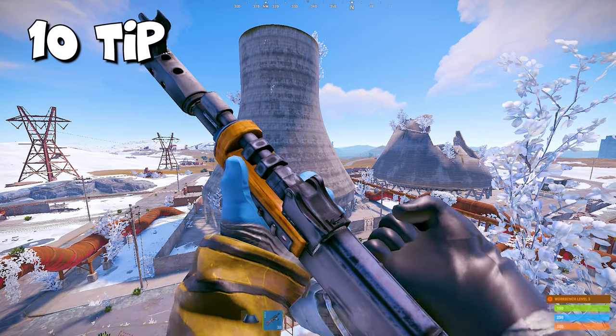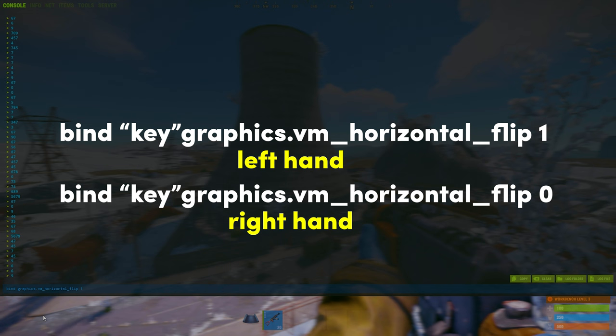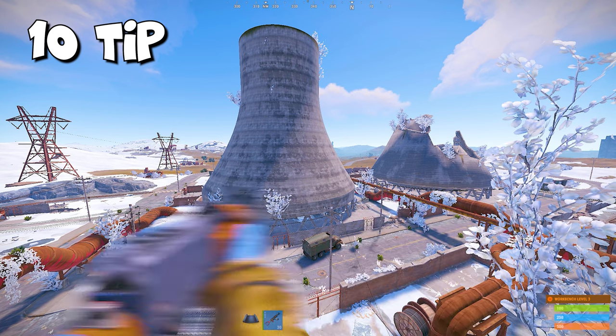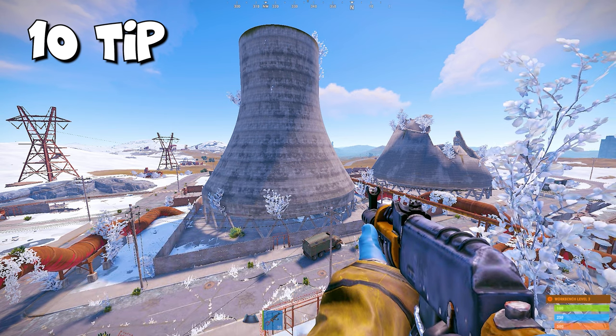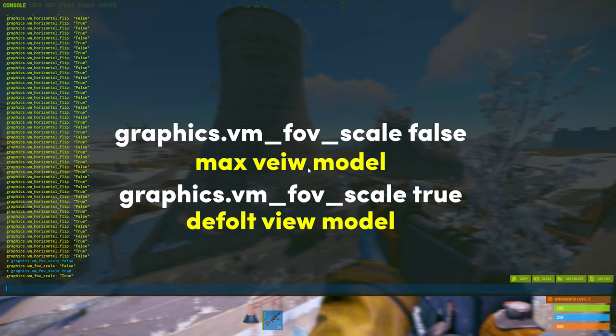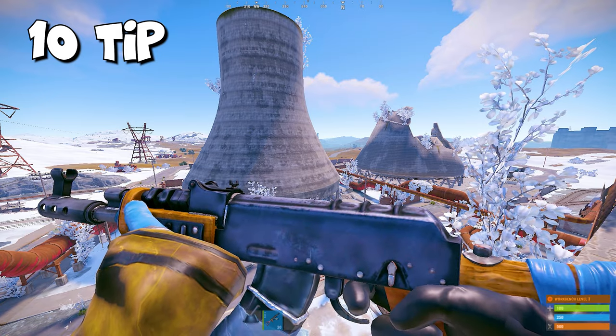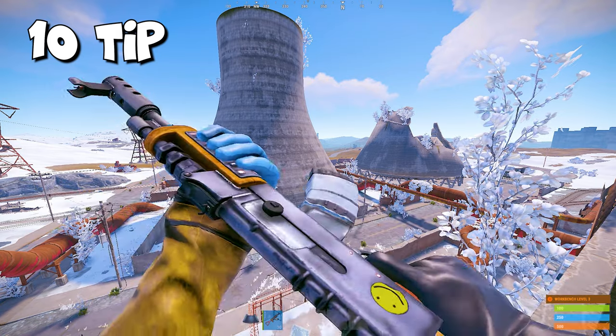Here are two keybinds to change the hand placement in the game — you can use any buttons you want. You can also use console commands to change the view model of your hands. Personally I like playing with long arms because the weapons don't take up as much space on the screen.